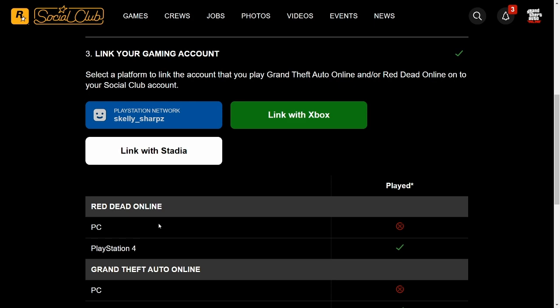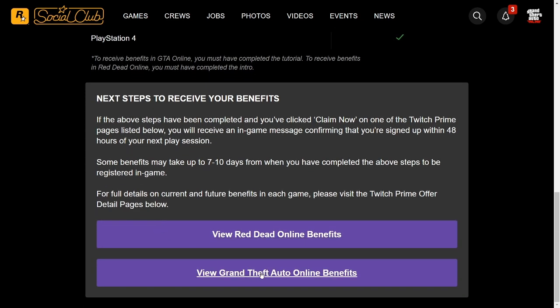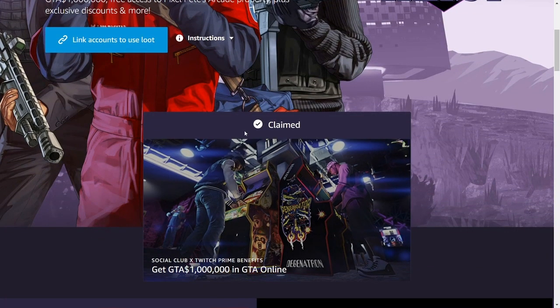If you play on Xbox, you click on Xbox. If you play on PC, you click on Stadia. You will see green check marks once you've played for 30 minutes and done the tutorial. The tutorial is currently Miss Baker calling you, asking you to come by her office at the casino to go meet Lester at Mirror Lake Park. Once you've completed that mission, you will have completed the tutorial. You'll be able to go back to your Rockstar Social Club account and you will see the check mark by your PlayStation 4 for GTA Online.